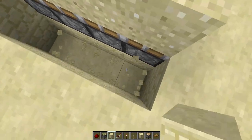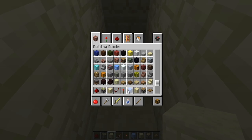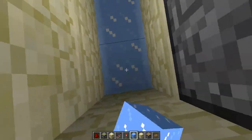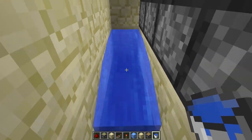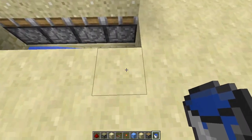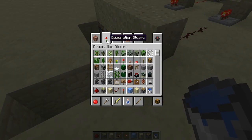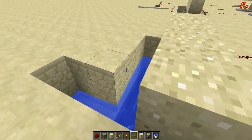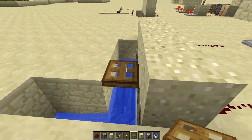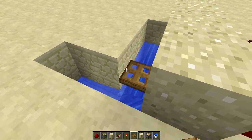I like to dig three down, put a piece of ice, and then put water — it makes it easy to collect. Then trapdoors: if you're using a trapdoor in 1.4, they can go like that but they won't break the sand, so you have to put them on the bottom.